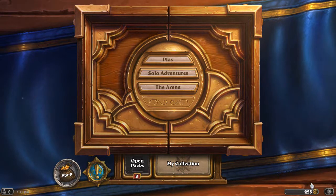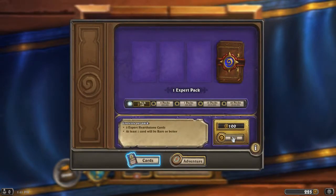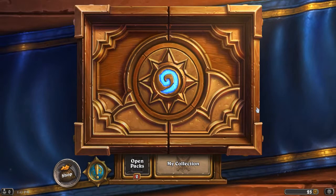Today I have 225 coins and with that I can buy 2 packs, so I want to buy the 2 packs and open them on camera. Let's go to the shop and buy them. Alright, so now we have 2 packs, let's go ahead and open them.